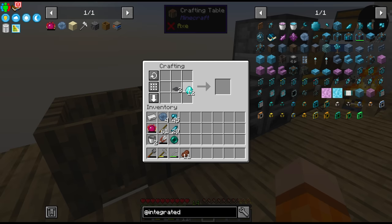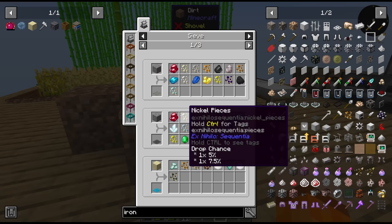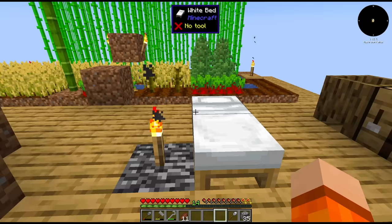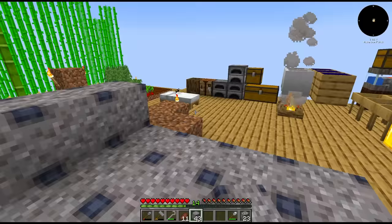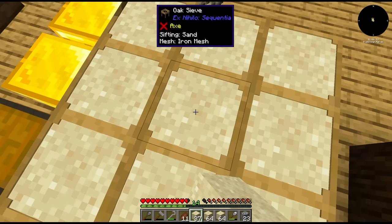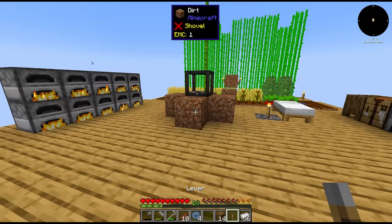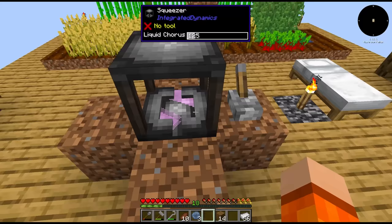To make our life easier we'll use an iron wand. We have to think about how we want to make gravel — I'm not sure we can generate it directly at this stage, so I think we have to process cobblestone. One problem at a time. Sim first, ask questions later. One squeezer. It's been a long time since I've actually used this thing. I think we're getting liquid chorus.